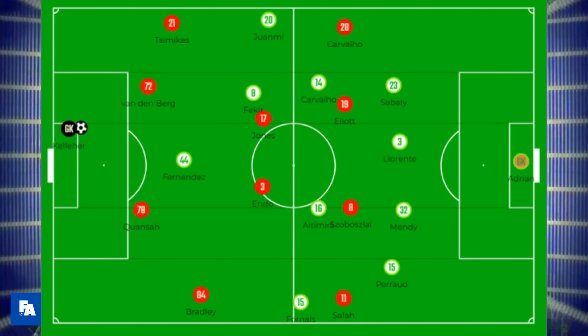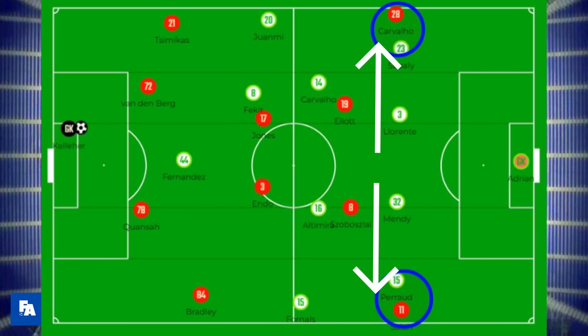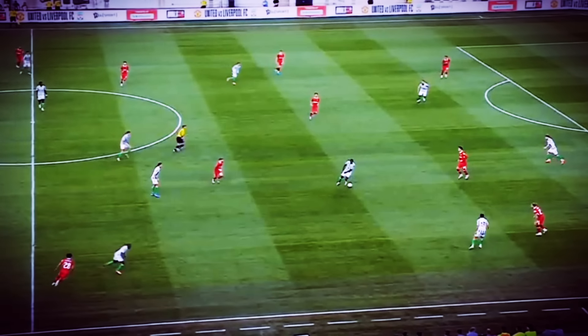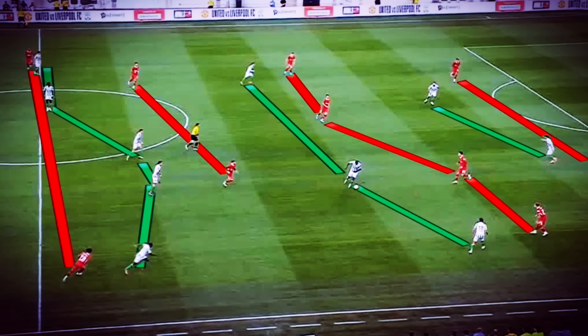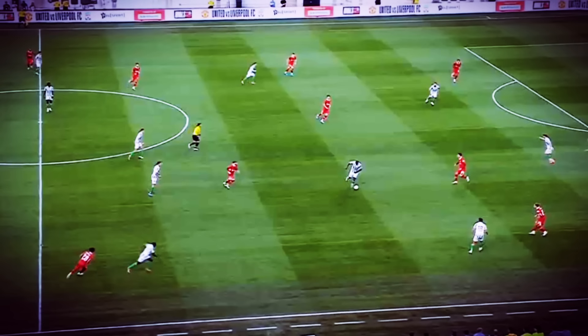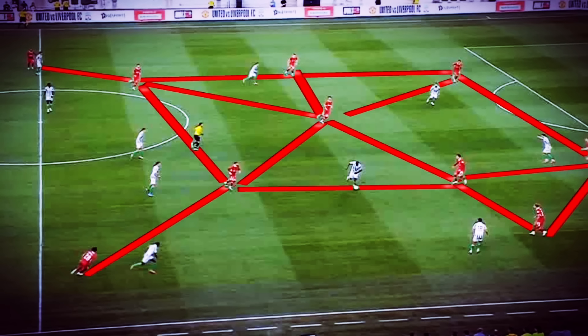What Liverpool did as well was by dropping one of the attackers deeper into the half-space, it allowed them to keep the winger out wide, keeping the depth and stretching Betis' defence horizontally. So Liverpool's 2-4-2-2 with four lines has the advantage over Betis' 5-3-2 using three lines. Liverpool have created passing triangles for diagonal passes all over the pitch.